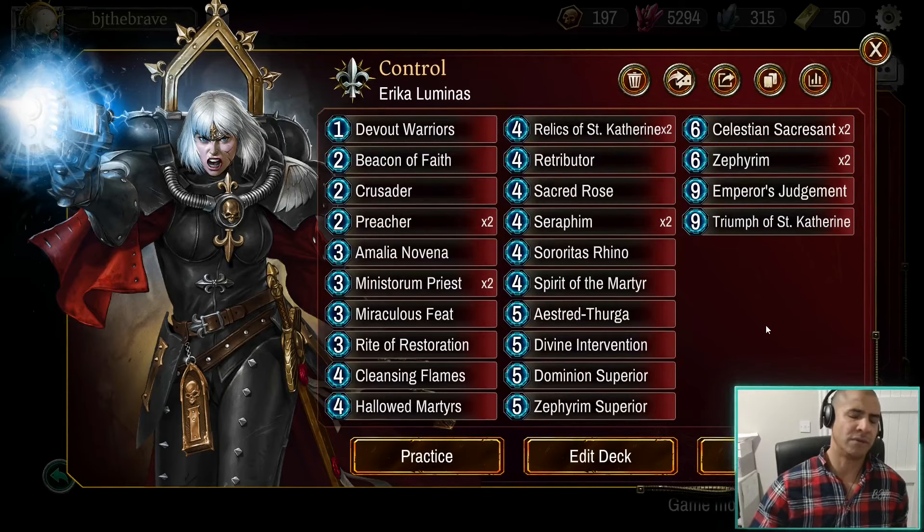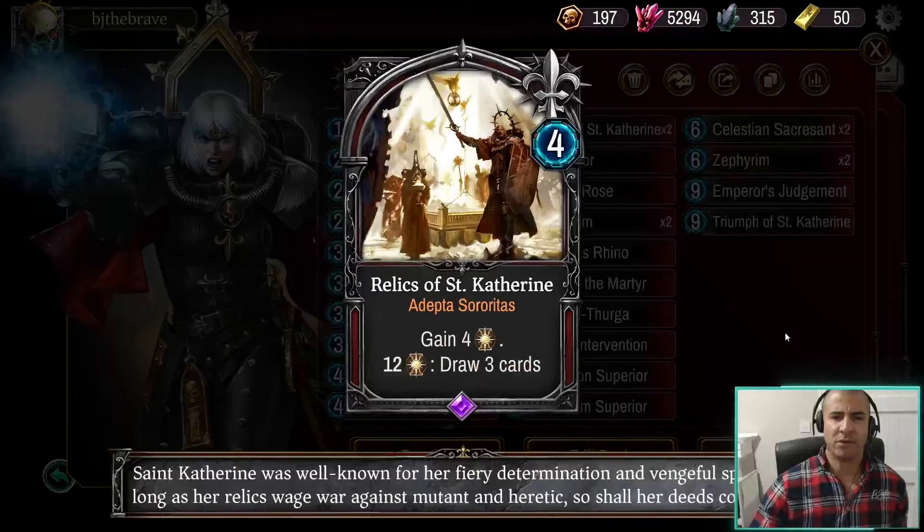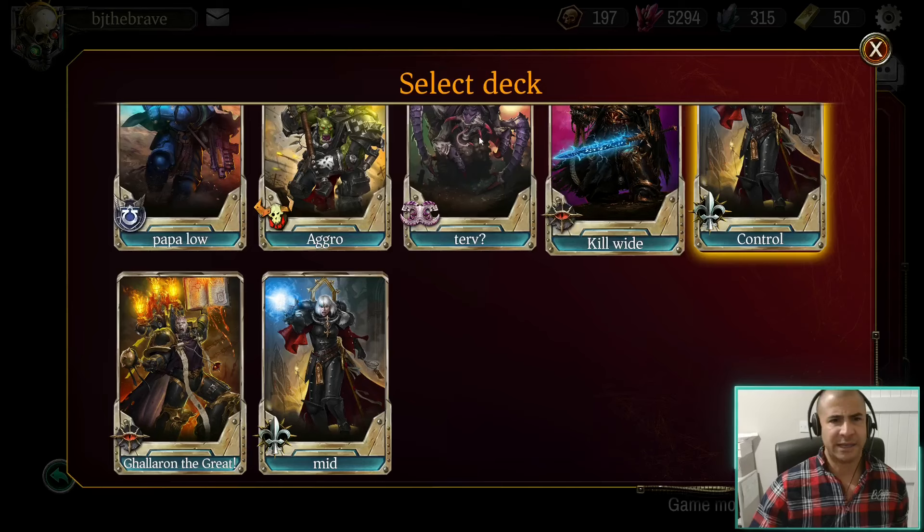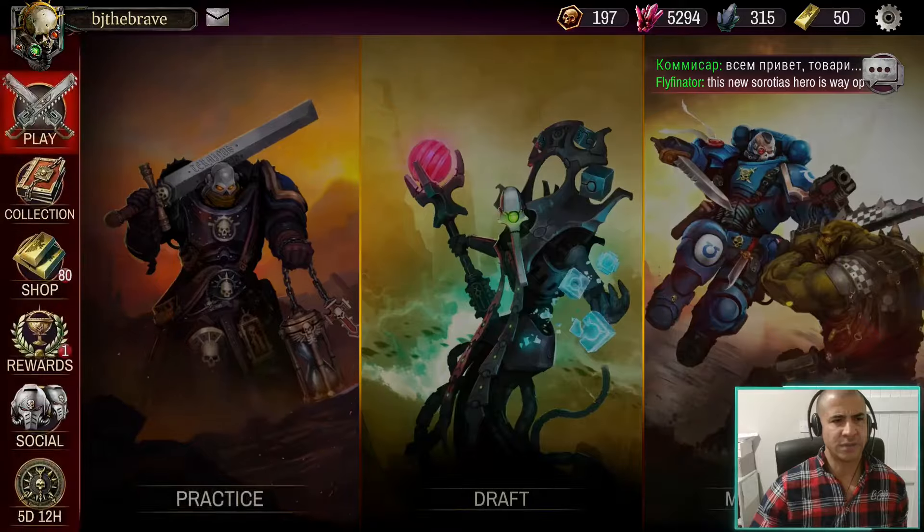In terms of the Mulligan, we obviously want to be looking for Relics. Depending on what we're up against — if it's aggro, sometimes I'll keep a Zephyrin or a Cleansing Flames. We're really looking for those two-drops: Crusaders, Preachers, and Priests. If you've got the level 40 defense stratagem, you can think about keeping a five or six-drop like a Celestian Sacrosan or an Asterid. So that's the deck — let's have a look at how it works in the game.